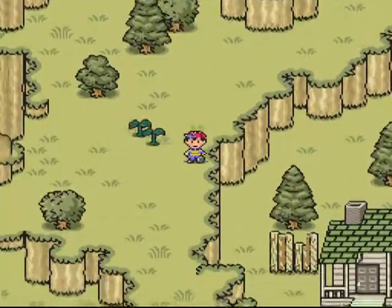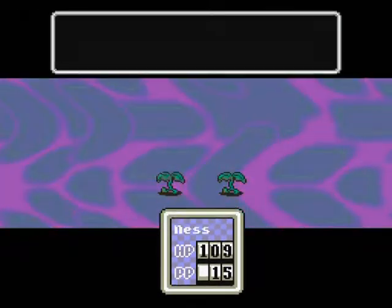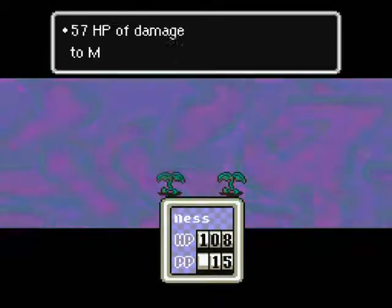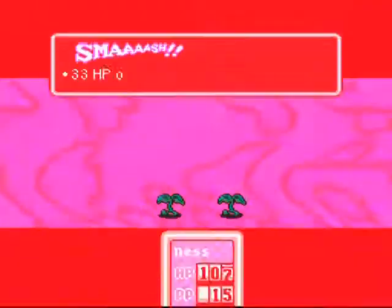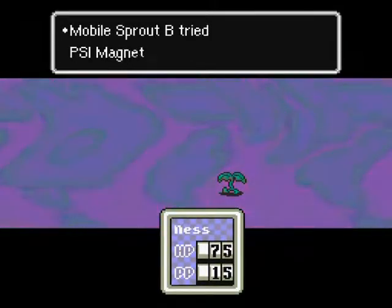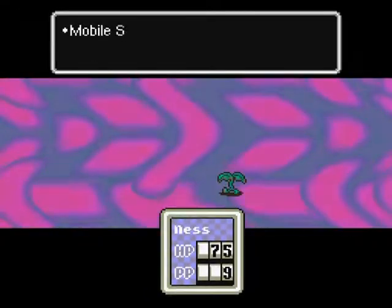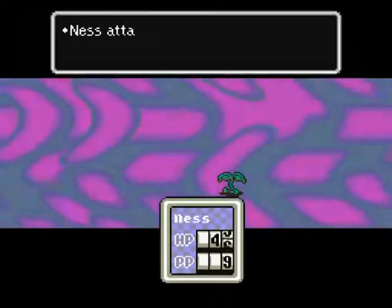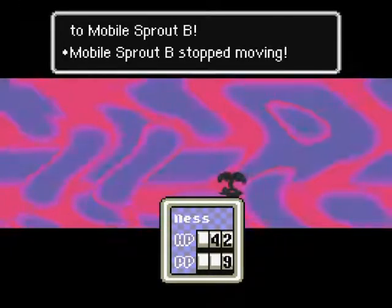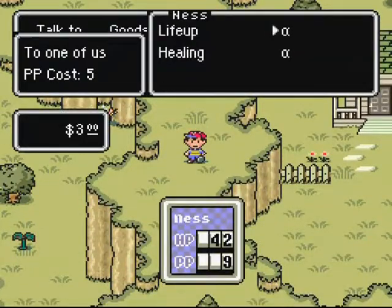I thought there might have been a path over there, guess not. There's a weird little house there — I wonder what's up with that. 33 damage — wow, that is one strong leaflet, whatever its name is. Another one? What the heck? The RNG is totally against me now. I suppose it's the only way they can damage us.